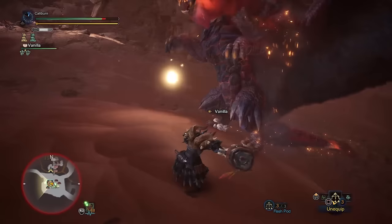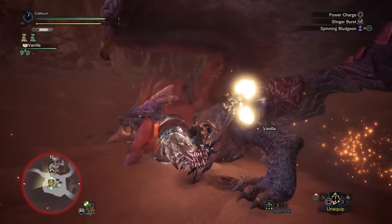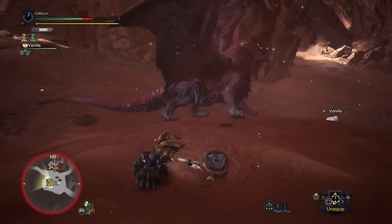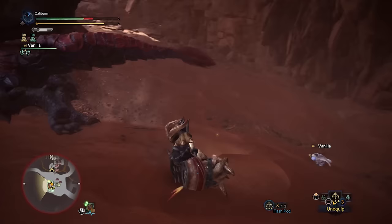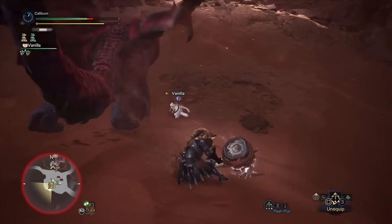Teostra has a strong offering for endgame builds. You'll want to fight Teostra in the Master Rank 5-star optional quest, Mark of the Sun, or via any investigations you may have involving Teostra. Teostra's 3-piece set bonus is Master's Touch — this makes it so when you land a critical hit, your weapon won't lose sharpness. This is a strong option for sharpness management, but Razor Sharp via the charm is usually adequate for most hammers and general purpose hunting.